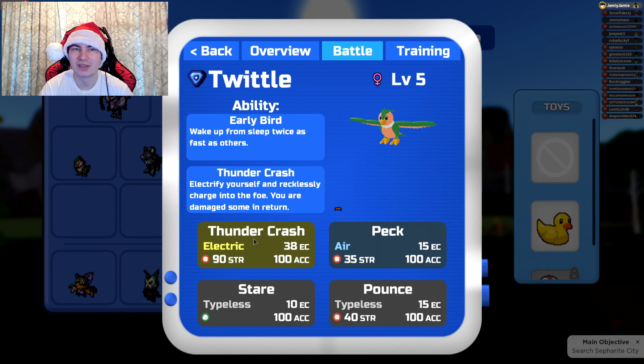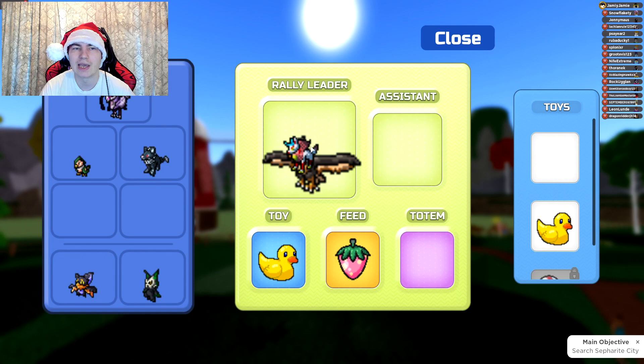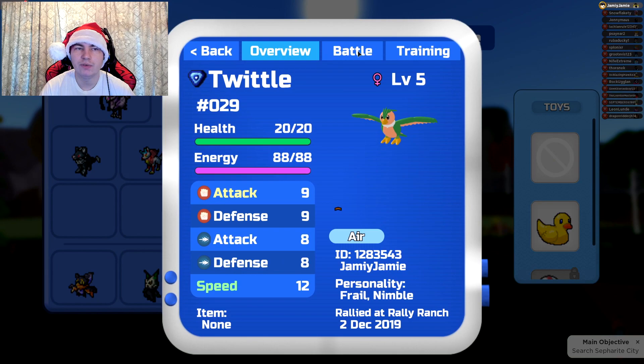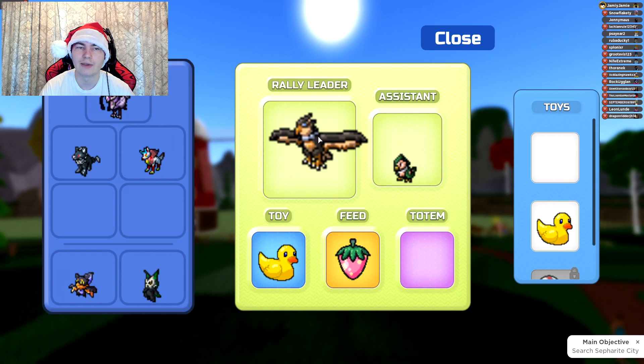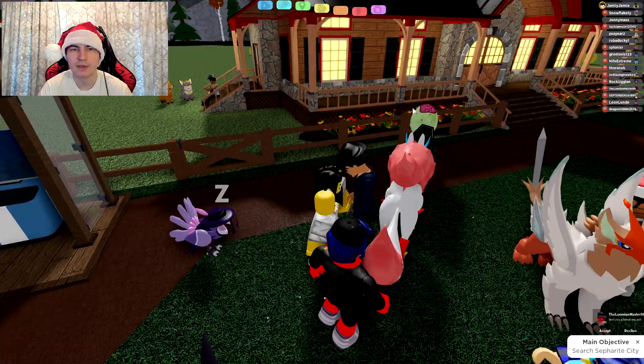I already got a Twittle with Thundercrash, as you can see. But what if I told you to try putting them in backwards? In this situation you can't put Ikezune back in, that's why I had to go and breed one. Even though this isn't an Ikezune, because it still has Thundercrash it will still work. So if I get any more Twittles now, it'll still have Thundercrash — as long as one of these two have the secret rally moves your offspring will want, it'll pass it down, even if it isn't the original one. So I put them in like this — put them in backwards.